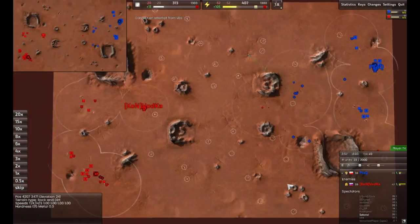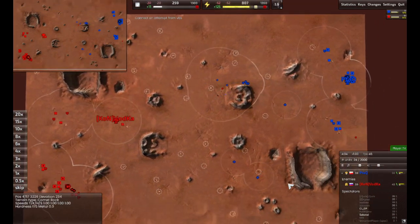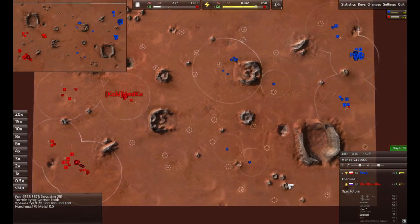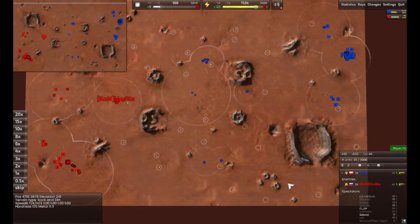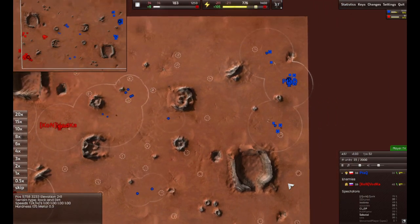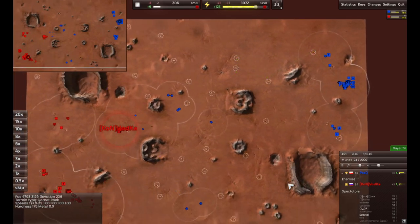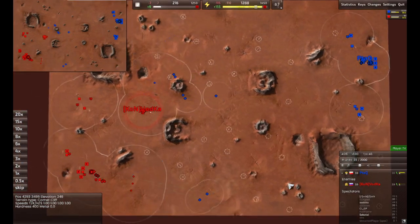Battle lines are about to get drawn. Vodka is going to comm walk — Ptac is keeping his at home to assist build everything. Vodka is expanding with his commander rather than using vehicles. He's going to need to use vehicles pretty soon though. Ptac actually doesn't seem to have any construction vehicles yet — he just built his first one. He's only on six solars, Vodka's on five.